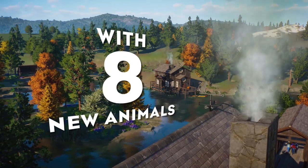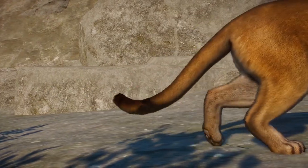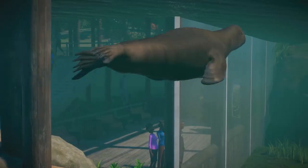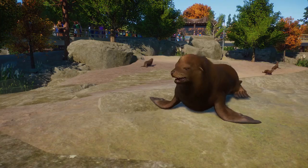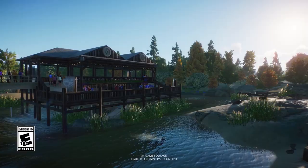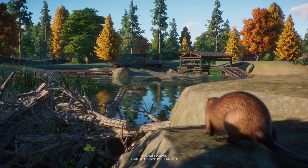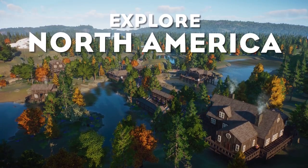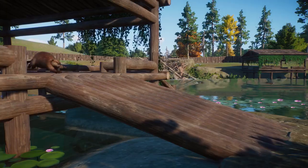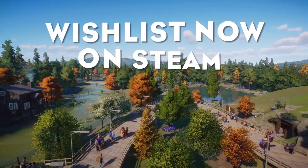The alligator — or at least I think this is an alligator. It could very well be an American crocodile, but I'm going to assume alligator from the coloration. We don't see much of him, but he looks absolutely like a handsome lad. I want to throw out a little piece of zoo game history here — we have not had a proper American alligator since I think Wildlife Park 2, and that released probably 15 years ago. It's really crazy to see these guys finally make their stand in an actual zoo game.